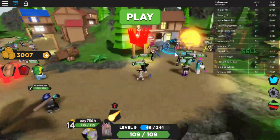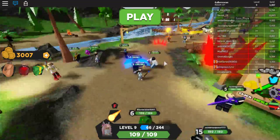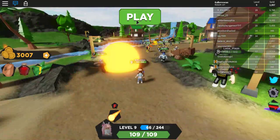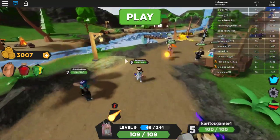We are here at the spawn. As you can see, this is the shop over here. Now you can look around and you'll see the little greenhouse over there. Keep the greenhouse in mind and go towards it.